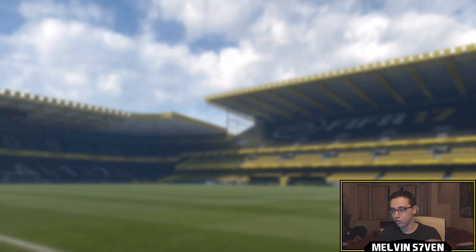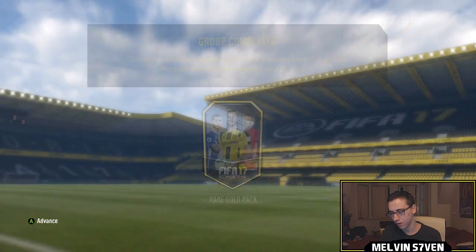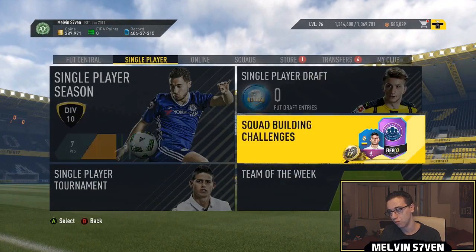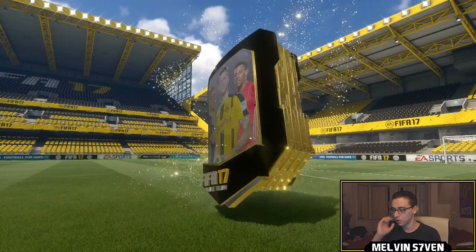Literally snipe them — use this as a method, don't use these specific players. Just try and get obscure nationalities and snipe them. It's nice that they've got the FA Cup branding because it means they might do some other SBCs revolving around the FA Cup, which is nice to see. Right, please be something good.